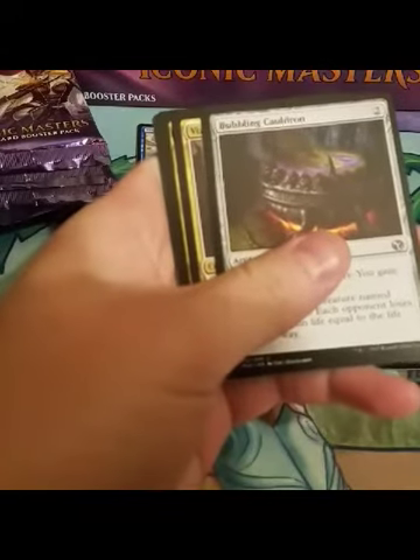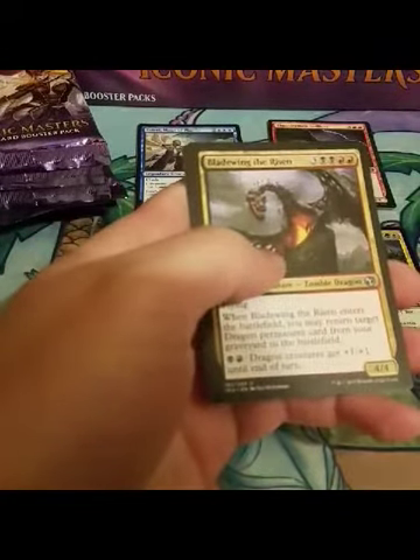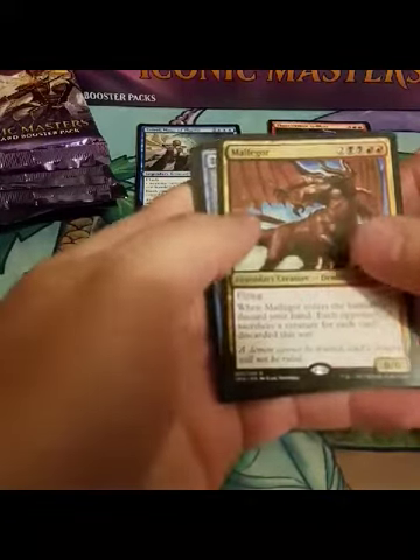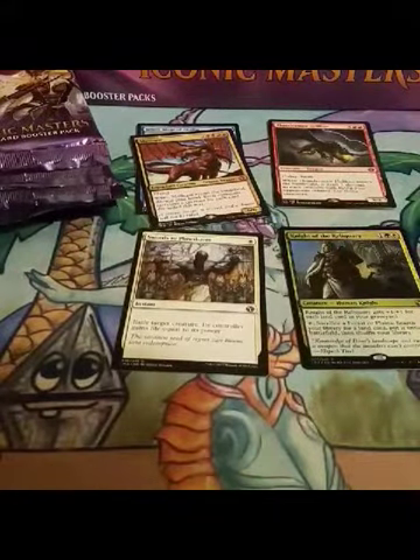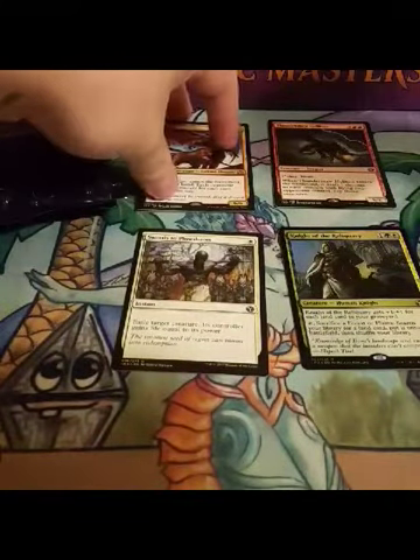We're on Bubbling Cauldron again. Scorpion Guild Mage, Bladewing the Risen, and Malfegor. Not a good foil. Another thing we could hope out of this box is like some gnarly misprint — there's a group of people that kind of go for that kind of stuff, so a super cool misprint would be cool.